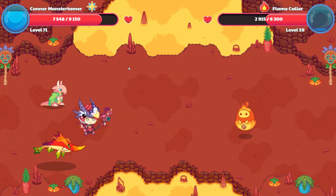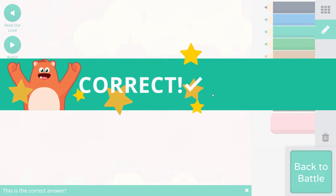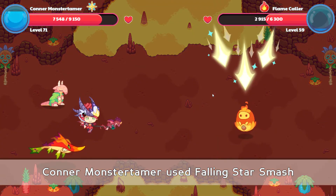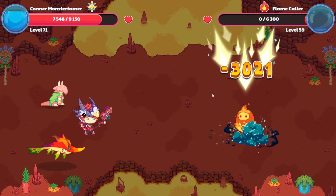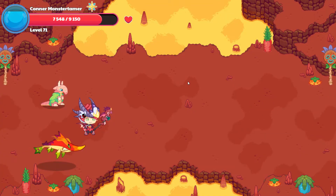9 minus 5 equals 4. This is the whole; these are the parts. So we're subtracting that. Let's cast a spell — if we were equaling to the whole, then it would be addition. And that is enough to send Flamecaller going. Goodbye!